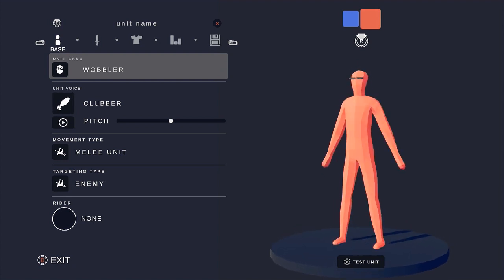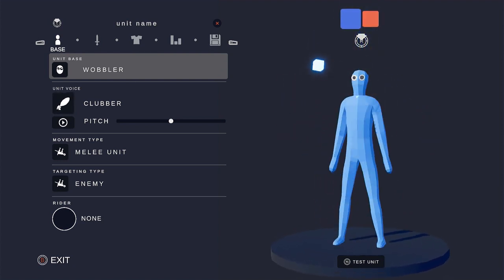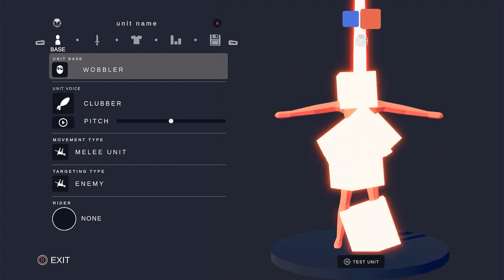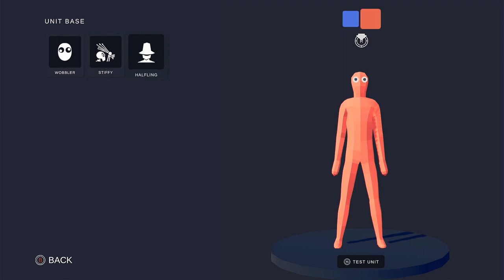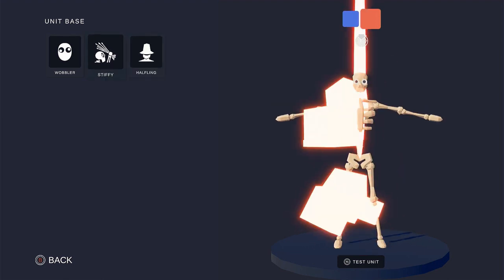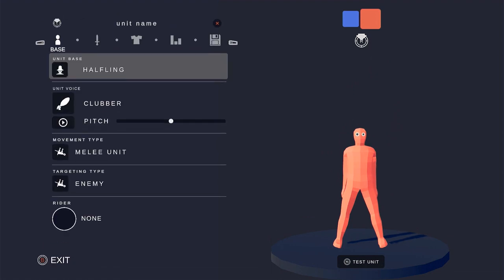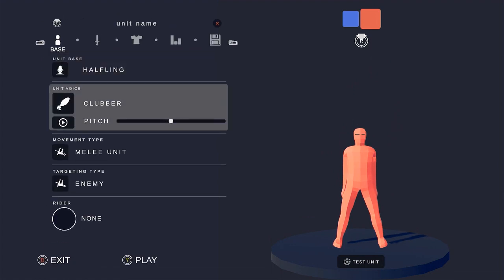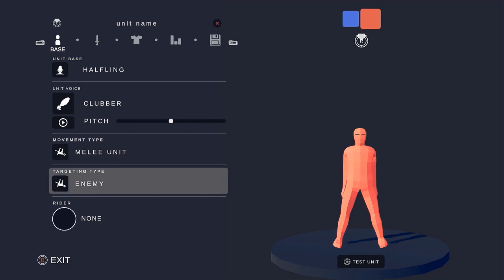We have a few options. Number one, we can be red or blue, but that doesn't really affect anything other than randomizing the eyes. We have the wobbler, the stiffy, and the halfling. I feel like halflings could work really well for breaking the game. For voice, you can't hear the game so that doesn't really matter. Movement type and targeting type - enemy.